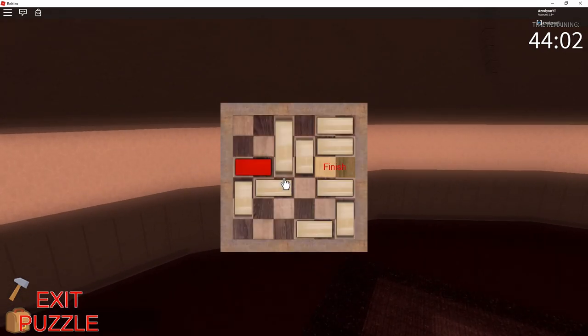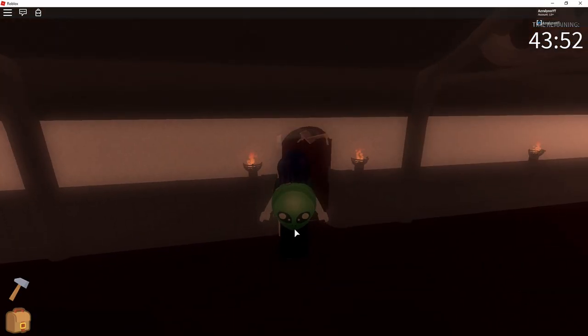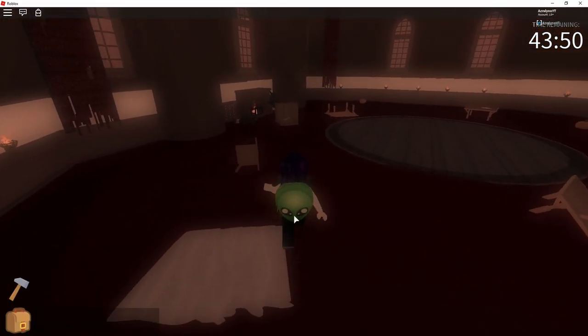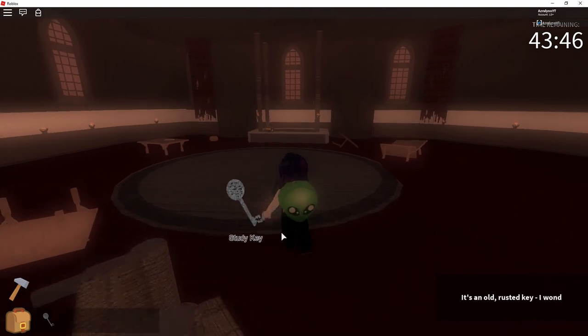The puzzle is random, but if you click on exit puzzle it will give you a different puzzle. So if you get stuck, feel free to just refresh it. Then we head straight across the hall to the door right here, open it up, and there over on the chair is another key. This key is going to be for the study that we're going to use in just a couple minutes.